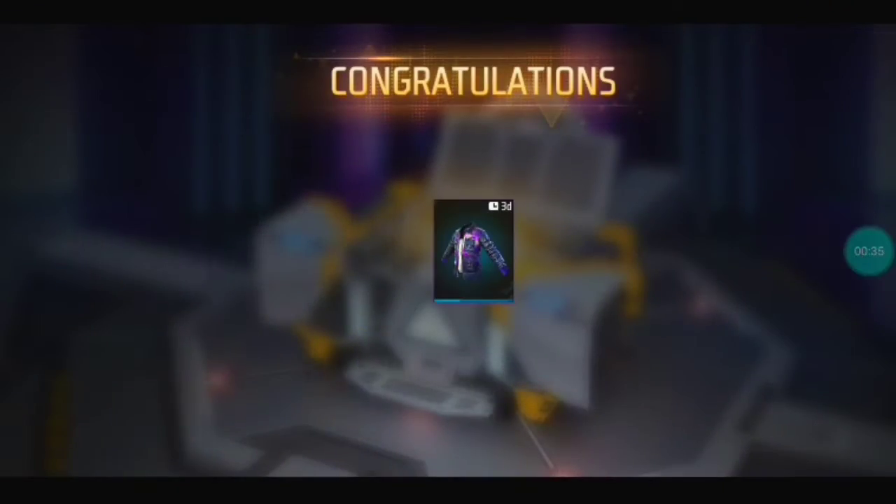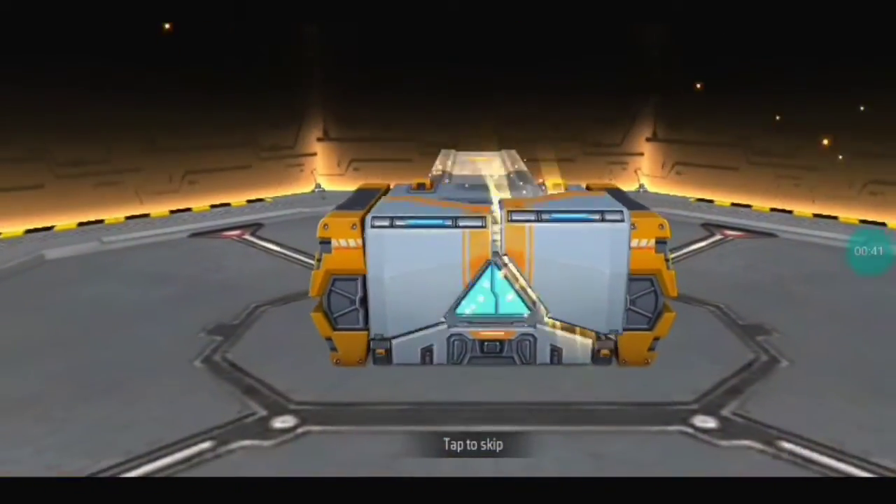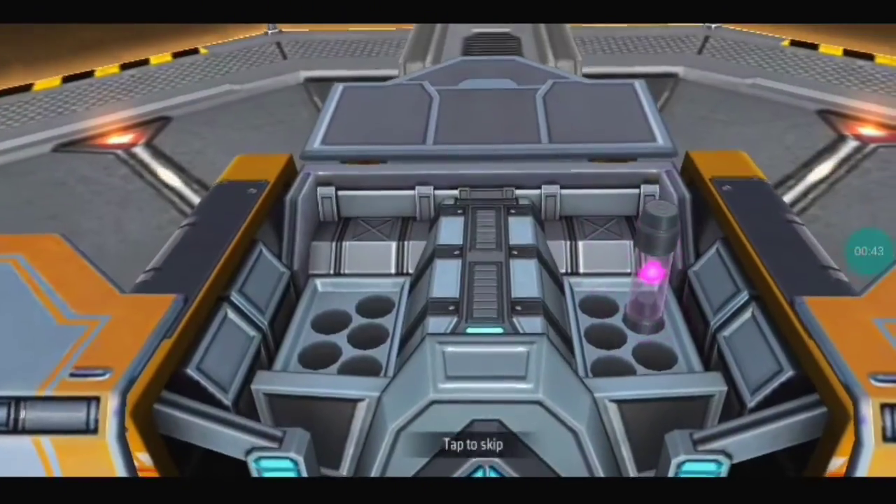Here we are going to get a gift. We are going to get a jacket. So we are going to spin it.